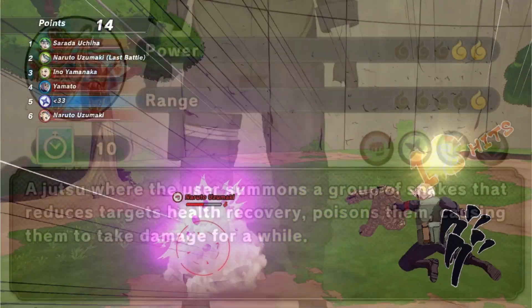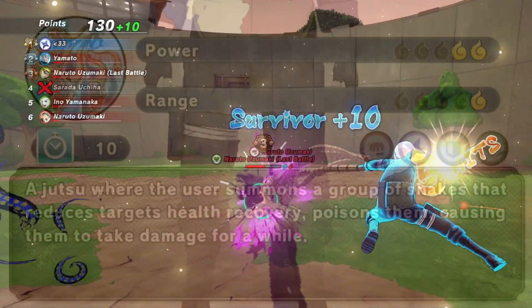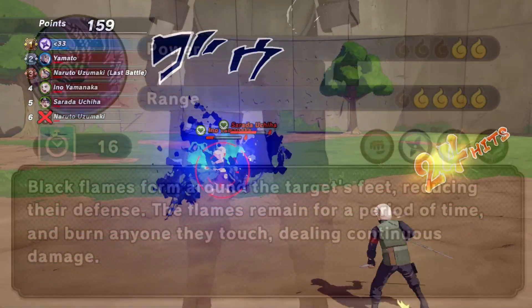The first jutsu is Shadow Snake, which allows you to do poison damage — damage over time — and allows you to stop their recovery over time, or at least slow it down. The next jutsu is Amaterasu, which is a burn-over-time jutsu that also gets rid of super armor.